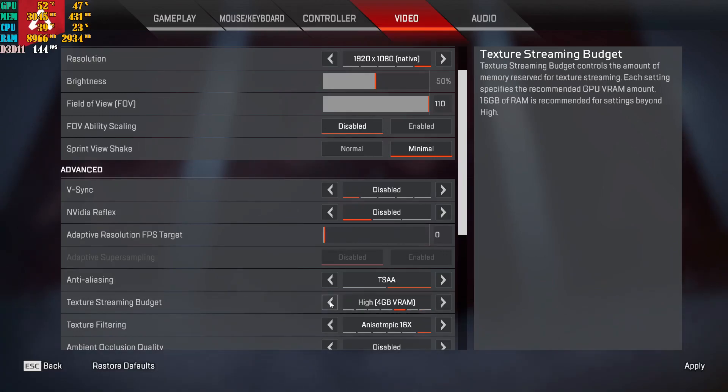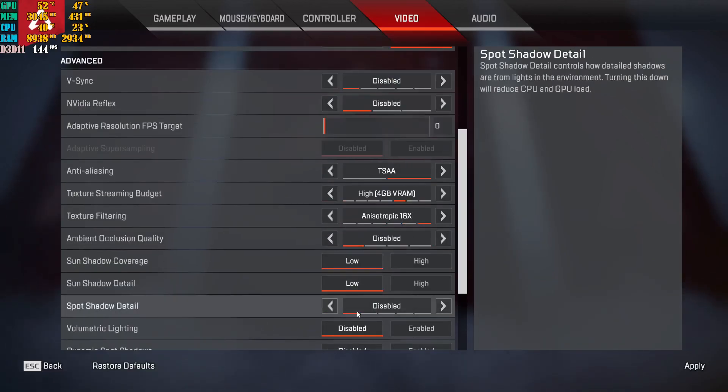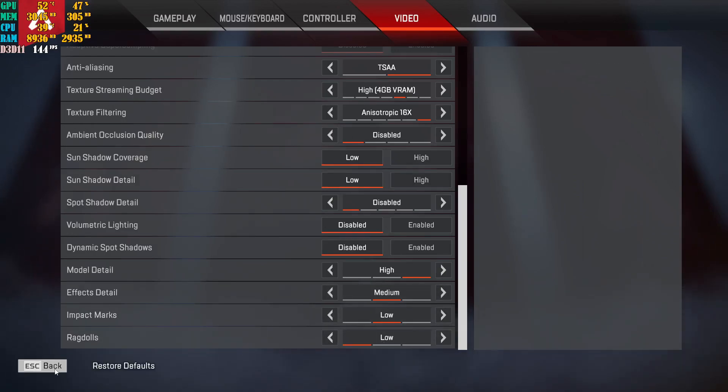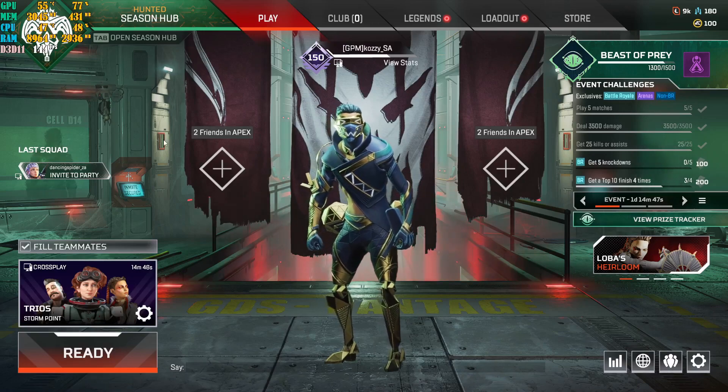My 6 gig card I put on 4. My friend's 4 gig card, he puts it at low or very low, and he'll do 136 to 140 FPS no problem with the same settings I'm using. So: texture filtering at 16 times, shadows disabled, effects at low, model detail low, sun shadow cover disabled, disable those two as well, keep that at high, this on medium — or low if you want, I keep mine at medium because I have a 20 series card — this at low, this at low. Then apply the settings and your game will look like this in the lobby, and your frames will look like this while playing. Boom.